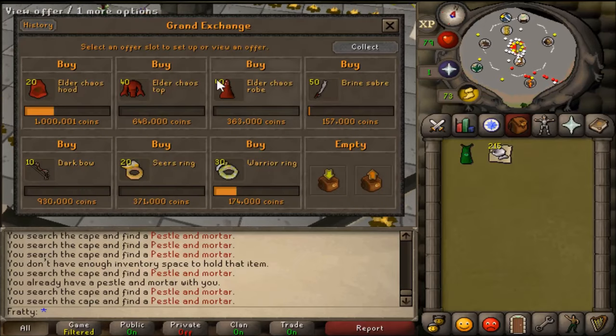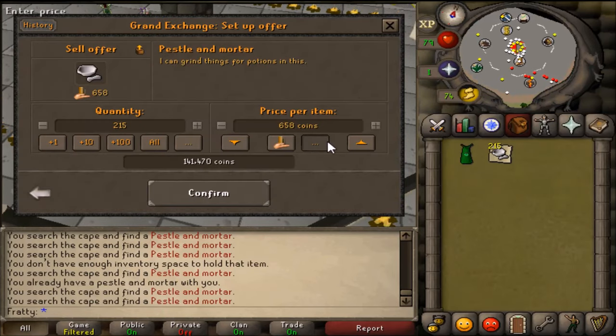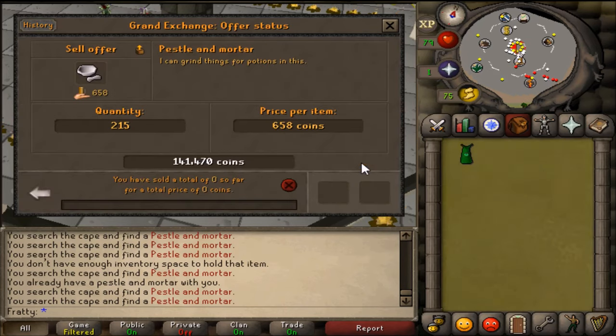I'm just going to list these in the Grand Exchange at the average price. Earlier they were selling for around 800gp, but I'm just going to leave them normally and see how much I make when they're all sold.